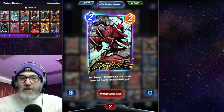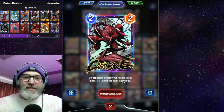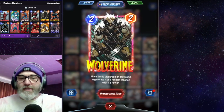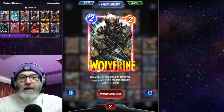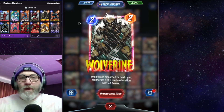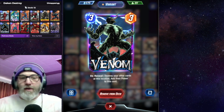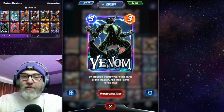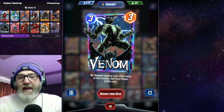One of the ways you can destroy your stuff is Carnage — on reveal, destroy the other cards here, plus two power for each destroyed. That synergizes well with Deadpool, Nova, Bucky, and Wolverine. We have Wolverine in here — when this is discarded or destroyed, give it plus two power, so you can put him in a lane with Bucky Barnes, Nova, and Carnage. Or you can use Venom — on reveal, destroy your other cards at this location and add their power to this card. Venom is a staple in every Destroy deck, especially after he got buffed.